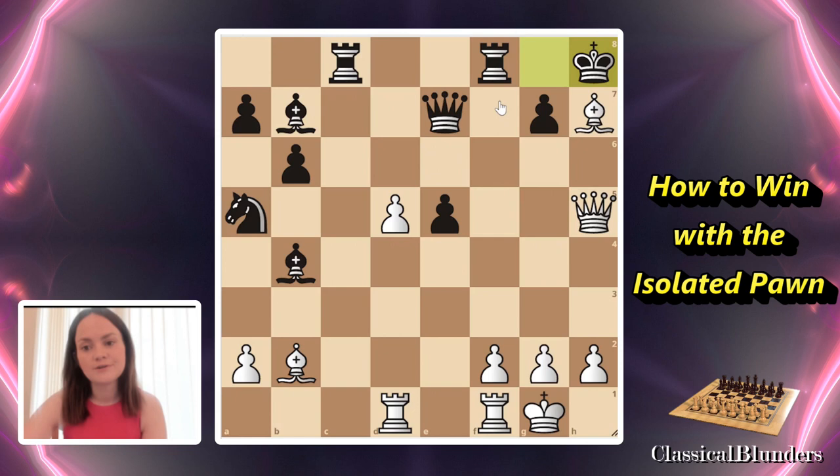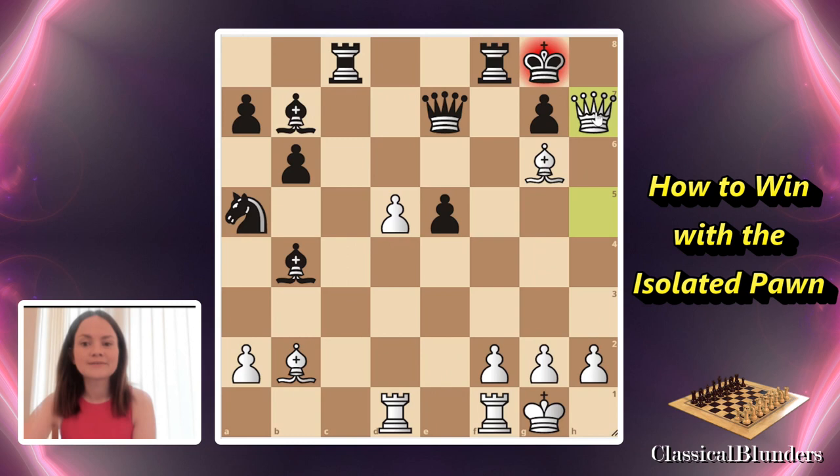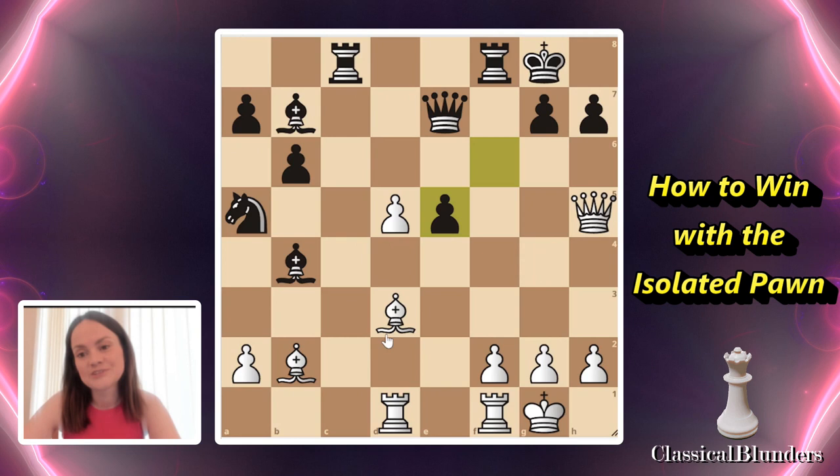Bishop g6 is really nice — it checks the king and controls the square. From here, the move is queen h5. In the actual game, through queen to h5, black decided to take on e5. Black takes on e5 and we are checkmating. But black instead decides — seeing the threat — to play g6. That's actually what happened in the game.